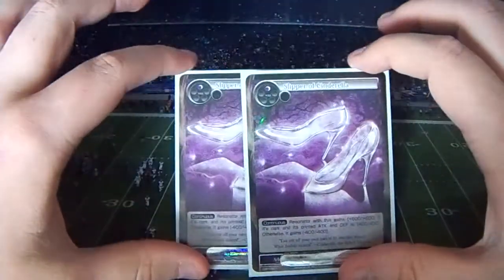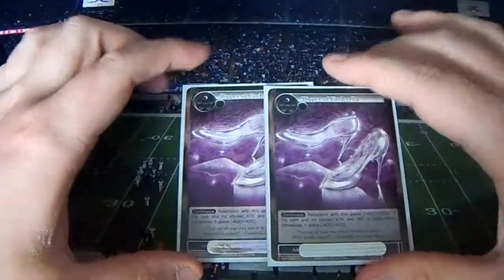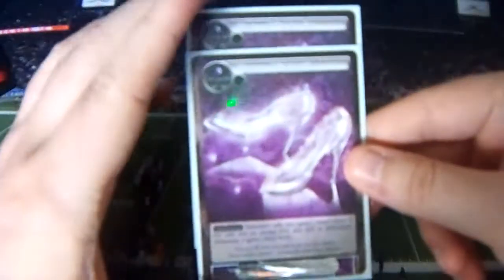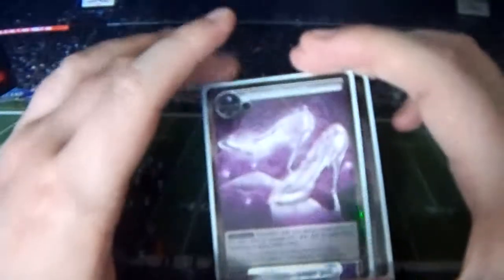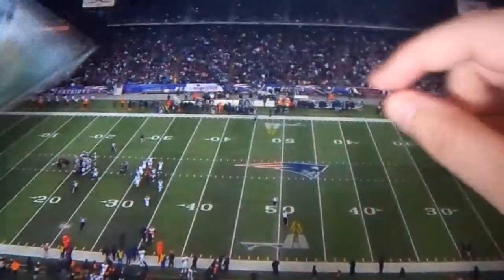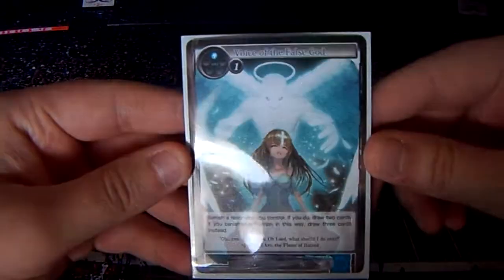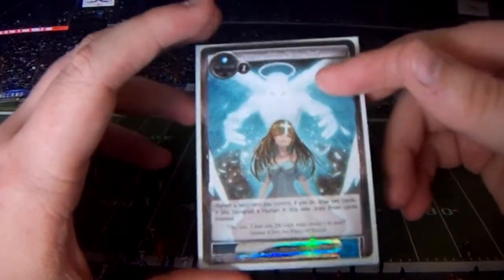Two Slippers of Cinderella — gives a creature minus 4, minus 4 for 1. Or if you throw it onto Cinderella or something else that has a printed attack of 4-4, it's really good. I don't know why I've stopped playing this recently, but this card is insane. And one Voice of the False God to sacrifice Cheshire Cats or anything else to draw 2 cards.